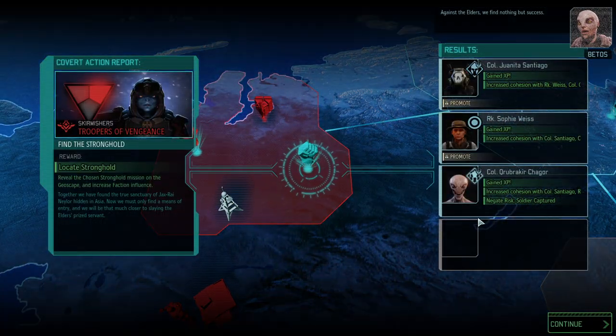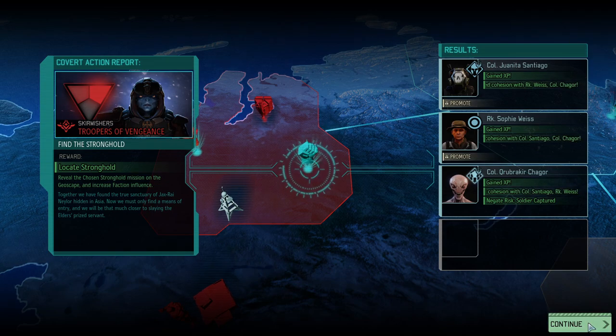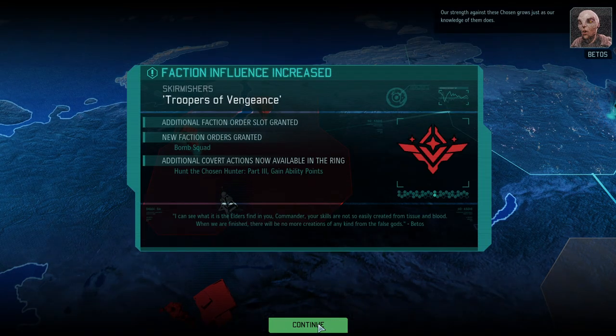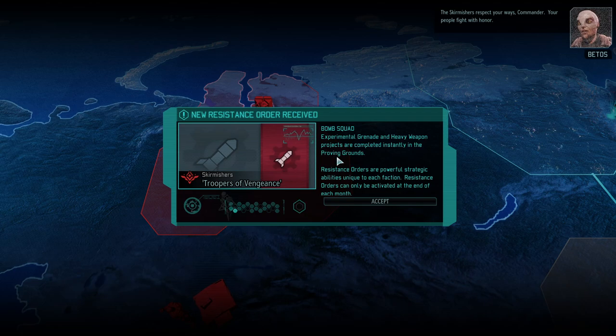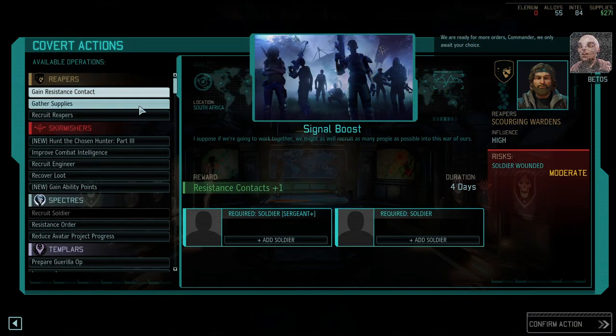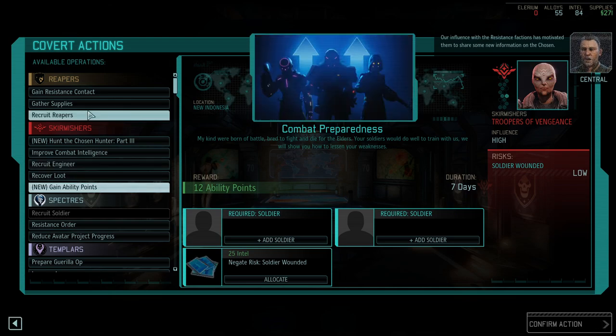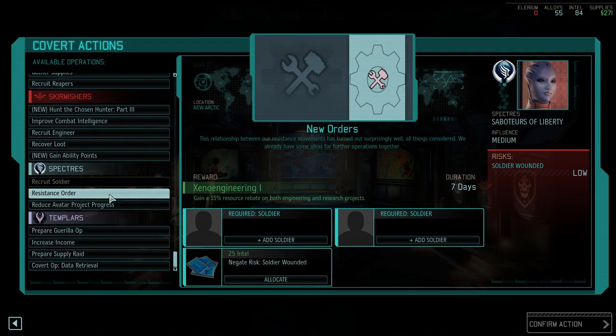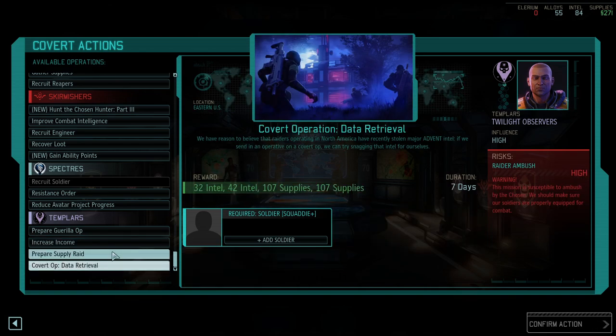Against the Elders we find nothing but success. We have an idea of where the Hunter is. Bomb squad, your ways, commander - your people fight with honor. We're ready for more orders. Working with the resistance factions has motivated them to share some new information on the Chosen. I kind of want to get Xeno Engineering - a resource rebate on engineering and research projects. Sounds neat indeed.